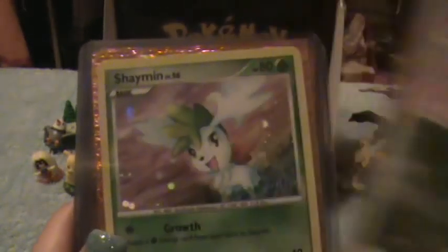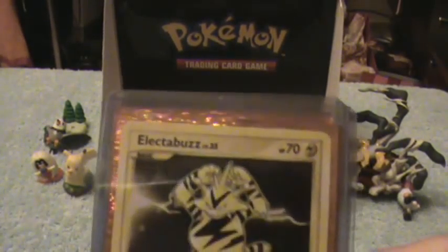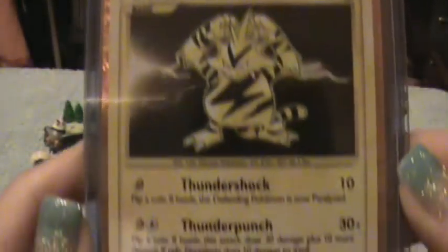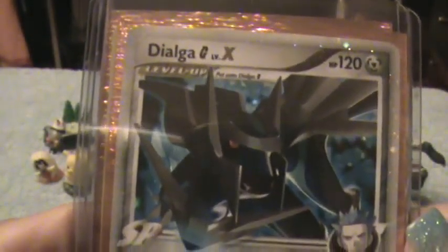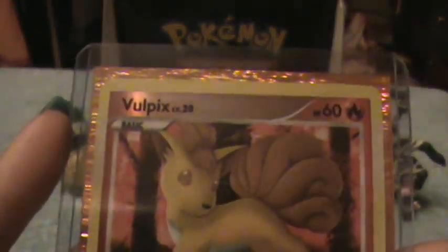We're just showing our Shaman cards because we love Shaman. So here's Shaman, Shaman, and the Landform Shaman. Moving on, here's our reprint Electrabuzz. Our Shaman Level X that we pulled. Dialga Level X that we pulled.